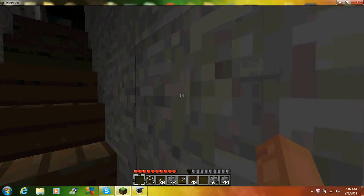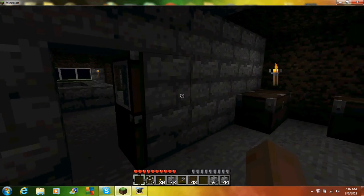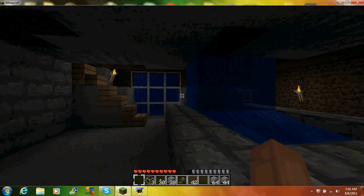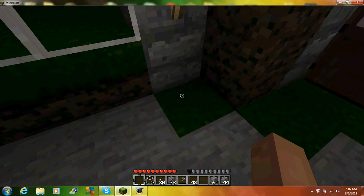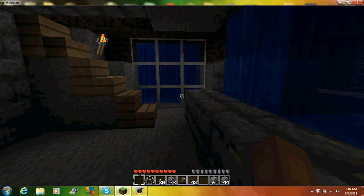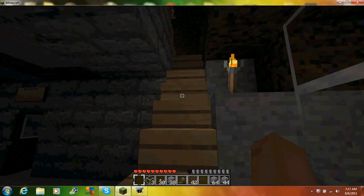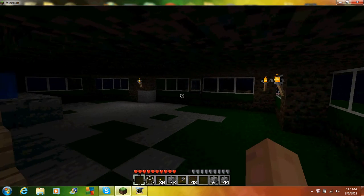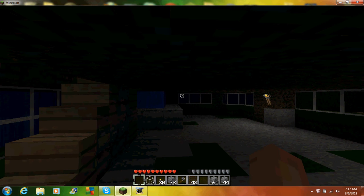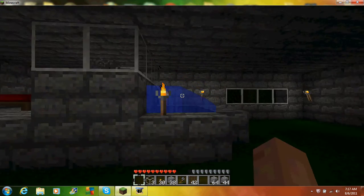I'm going to go upstairs where his main stuff is. He's got a couple floors. This is his workshop area — he's got a bunch of furnaces, storage right there. He's got really narrow, thin doorways. There's a waterfall window. Like I said, if you guys want any of this, just let us know — we'll do a house for you. Even if it's a big project, it'll take a couple days to a week to complete.